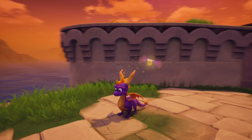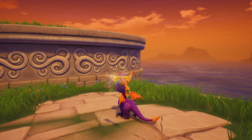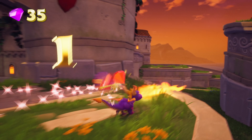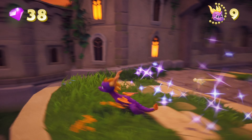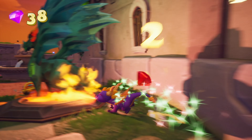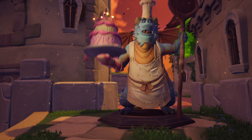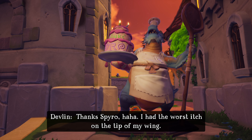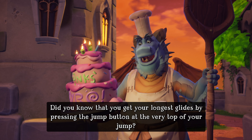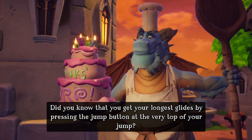Oh, this is what it means — so when we see the blue guy, this is what drives me crazy. And as a kid, I don't know... I can blame you, I'm sorry Devlin. Thanks Spyro. I have the worst itch on the tip of my wing. Did you know that you get your longest strides by pressing the jump button at the very top of your jump?